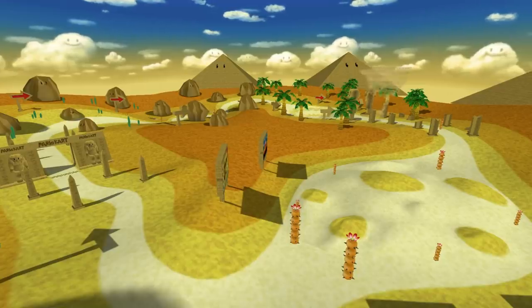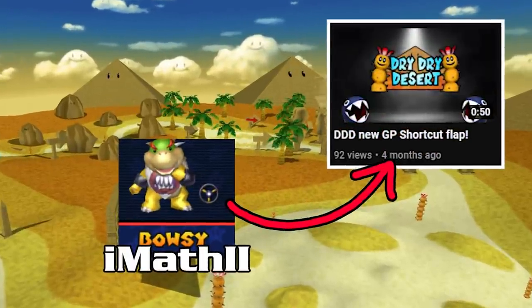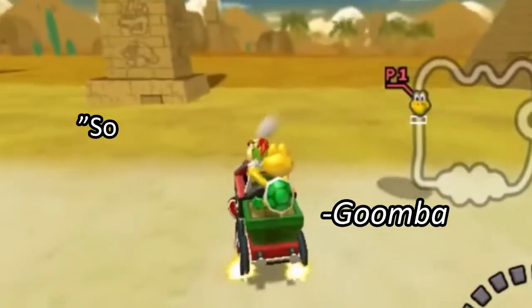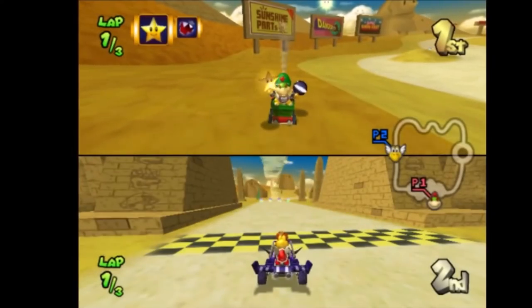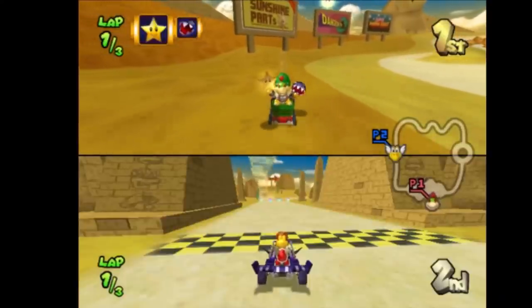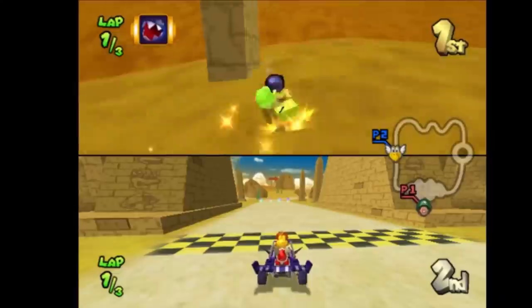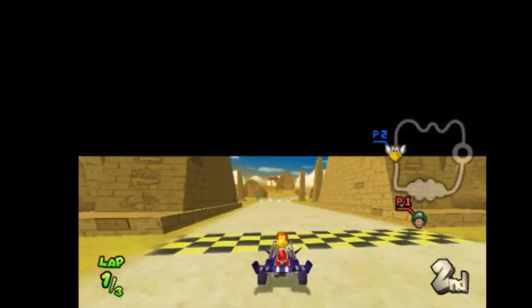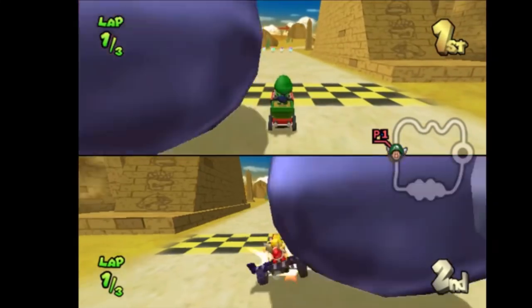This particular shortcut was theorized back in 2018. Matthew posted a video of the new shortcut being performed, but included an intro calling back to Goomba's initial theory. Going out of bounds over 50% through Dry Dry Desert was finally possible.